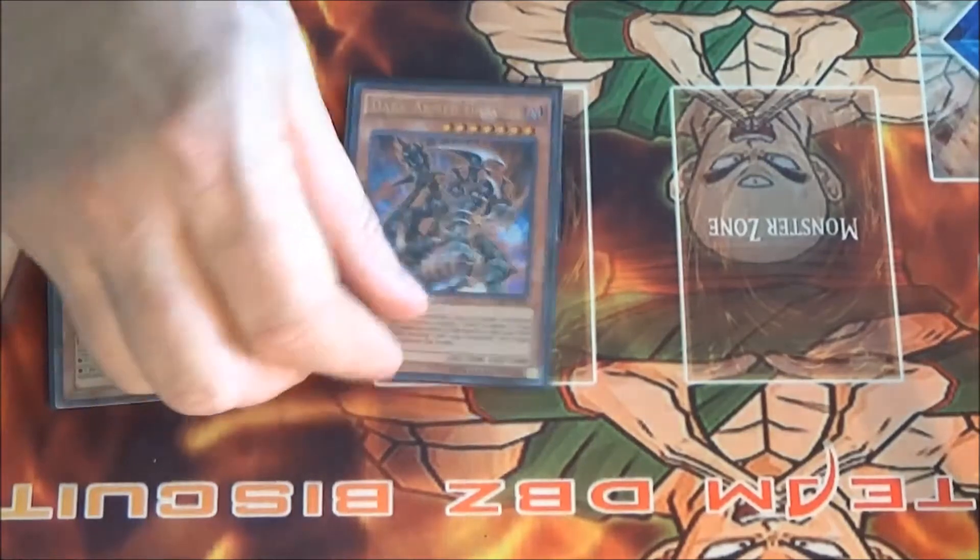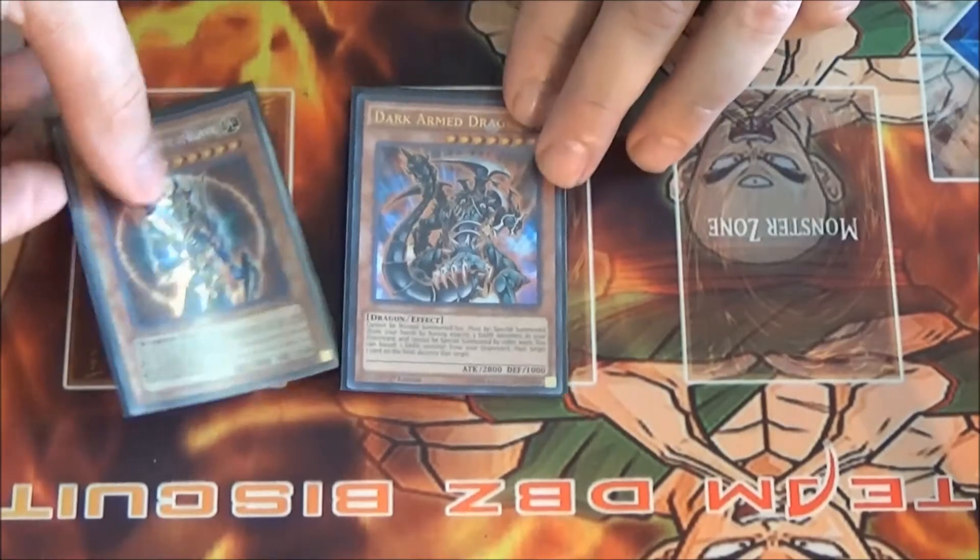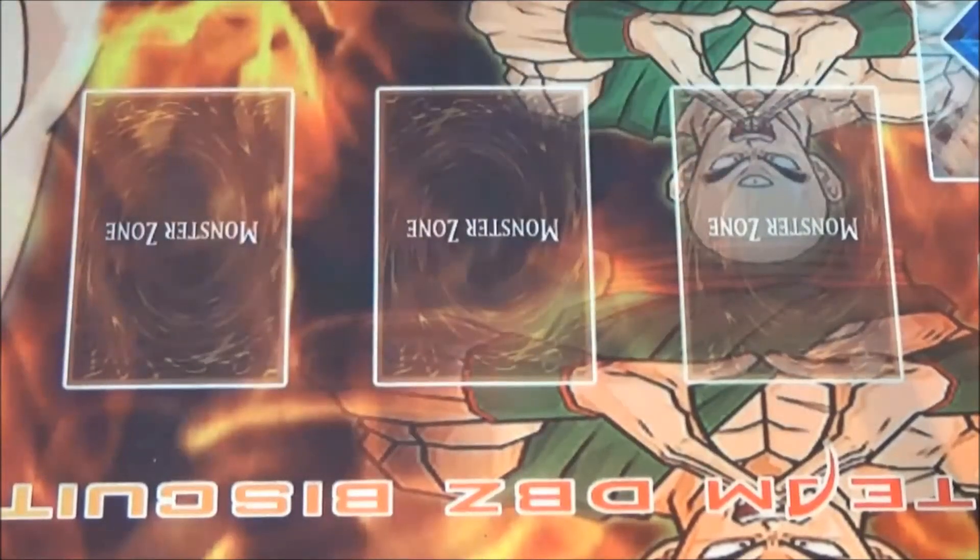Another boss monster is Dark Armed Dragon. With all the milling going on it's hard to get Dark Armed to go off, but when he does — use Plaguespreader's effect to manage your dark count: say you have four darks in the grave including Plaguespreader, put one back, bring Plaguespreader out, now you've got three — drop Dark Armed, banish, banish, banish, blow up their whole field. It's chaotic and really fun to play.